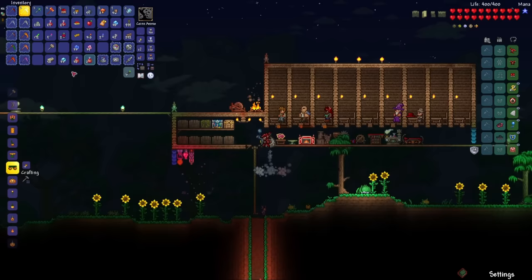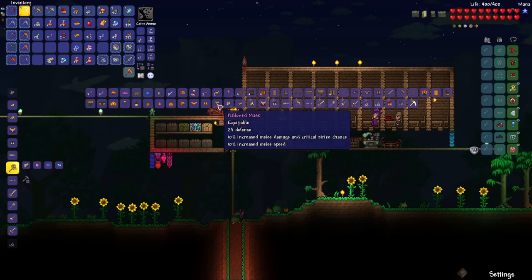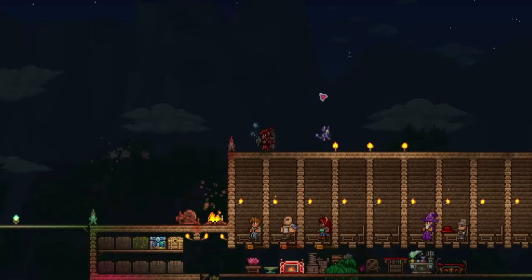With all the souls from the bosses, let's go ahead and make the Pickaxe Axe. Unfortunately I do not have enough Hallowed Bars to make the full Hallowed Armor set, but honestly I don't think I need it this time, just because of how much damage I'm doing. Next up is of course Plantera, so let's go to the jungle and search for the Plantera bulb. Oh, there's a Plantera bulb — perfect.